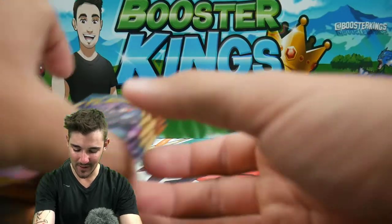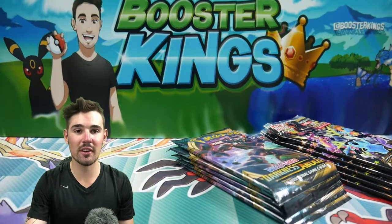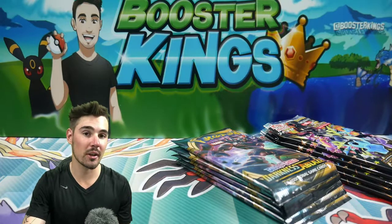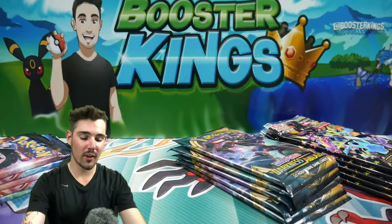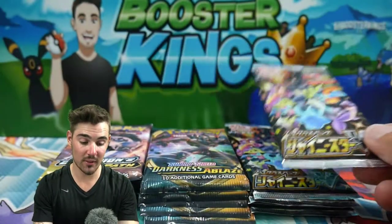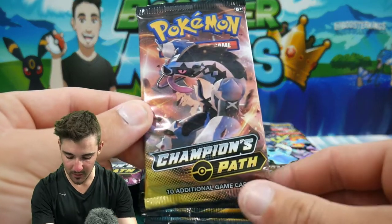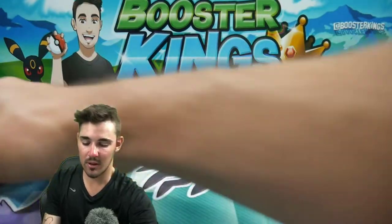We are also going to be opening up some Darkness Ablaze — we have 5 packs of Darkness Ablaze. I found these in the store today and bought 2 Double V boxes for $40 each, very expensive, but they were the last 2 there so I picked them both up. We have 5 Champion's Path booster packs out of those boxes. We're going to open up one of each as we go and hopefully see which one has the best pulls. We are really after the Charizards — the full art Shiny V, VMAX, the Charizard VMAX full art from Darkness Ablaze, the Champions Path Shiny Charizard, or the Charizard Hyper Rare.